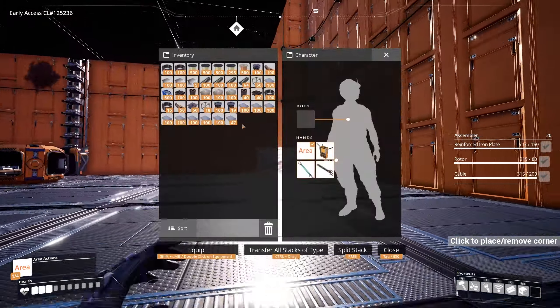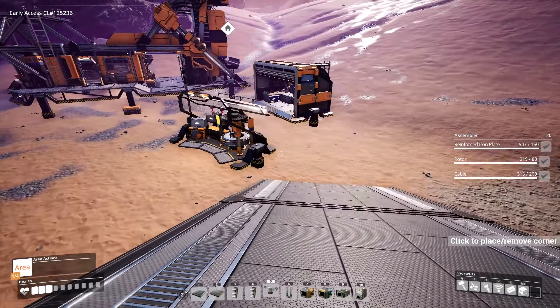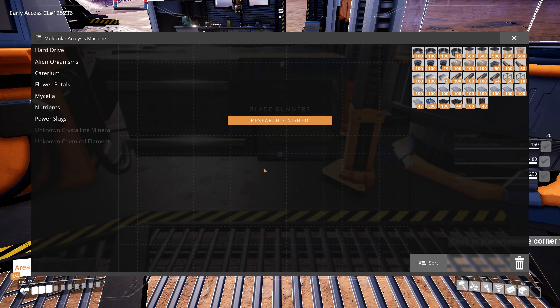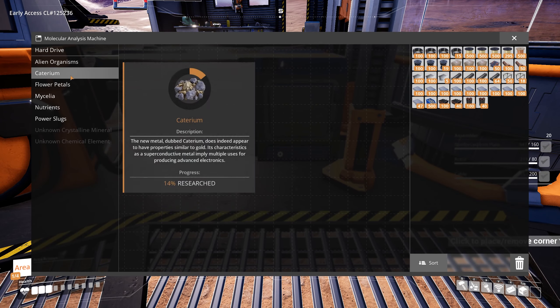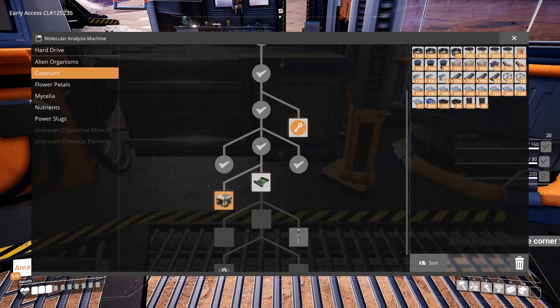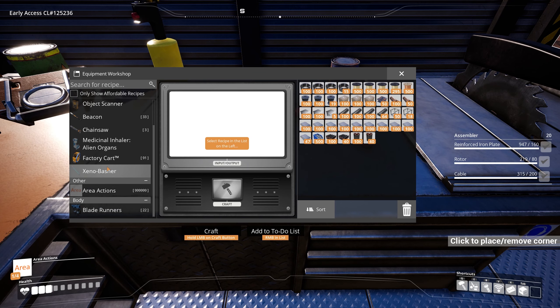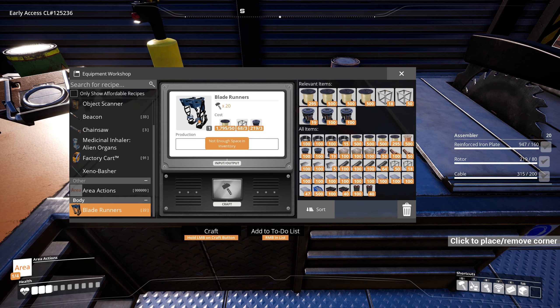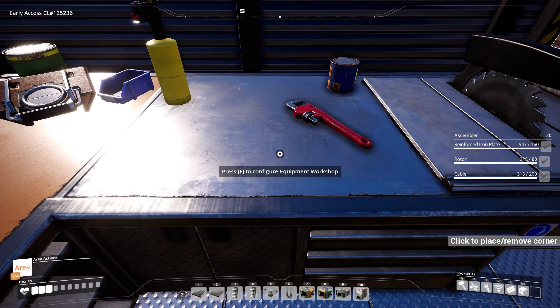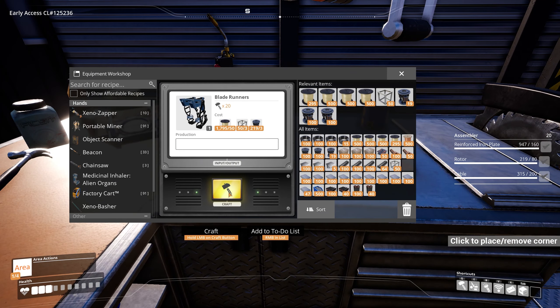Alright, I picked up a whole bunch of reinforced plates on my way back. Let's see about these blade runners — should be done by now. There we go, blade runners! We can't unlock smart splitter yet, which I really want, so we need to do the AI limiters first. Let's check out the blade runners — they need quickwire and box frames. Good thing I brought all that. Crafting this now.